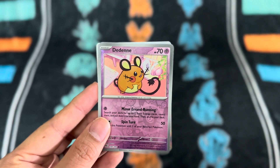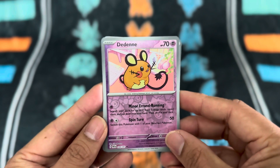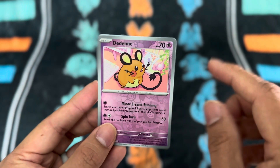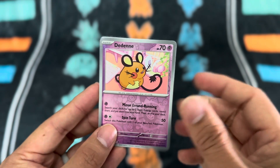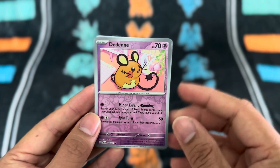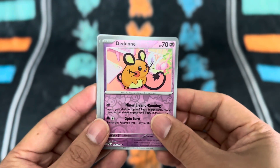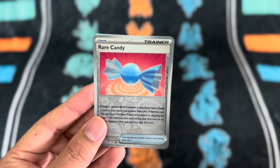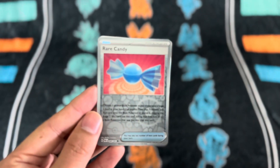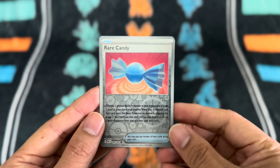And then we have Didiknee — we have a Reverse Holo here, which is fantastic. I am loving those colors. It looks like it's popping out of that picture because of the color contrast. Gotta love that Reverse Holo effect for sure. And we have a Reverse Holo Rare Candy — that's not bad. Reverse Holo also looks great on Rare Candy.